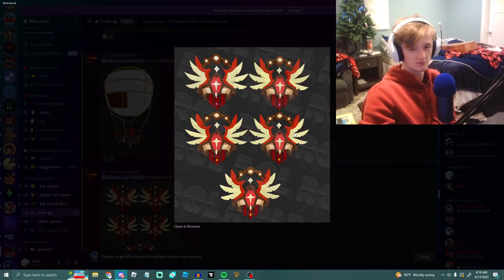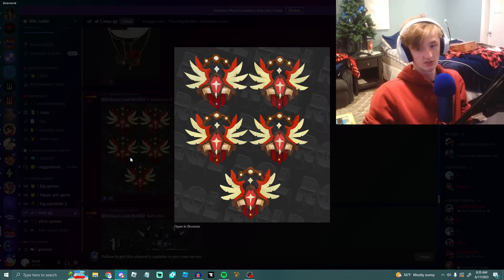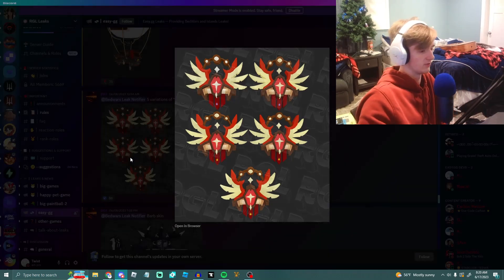This is the logo we get every season, as you know. Sometimes it gives away what the next season's about — I got no goddamn idea. I really do not know what this could be at all. There's supposed to be 5 variations, but these 2 are the same and these 3 are the same. The only thing different is the star right here — it's just purple on top — and the circles here: this is white, this is a darker color, but all these are the same. We could be seeing some new battle pass mechanics, although I doubt it. I don't know what the variations are for though, so we'll just have to see.